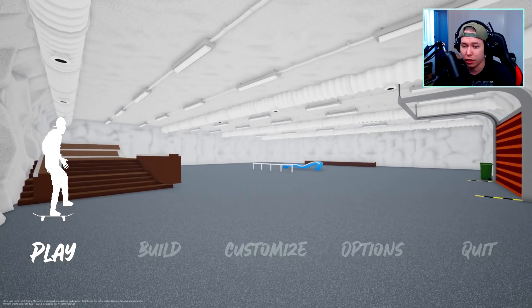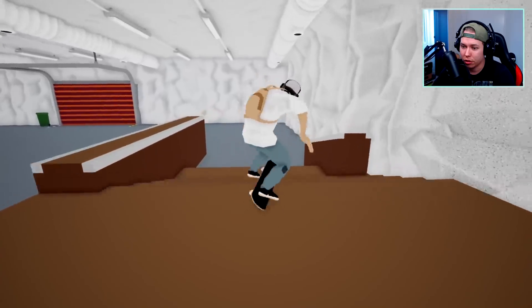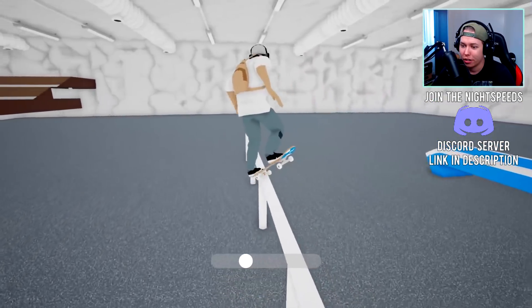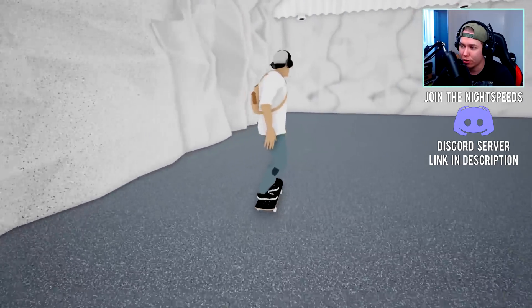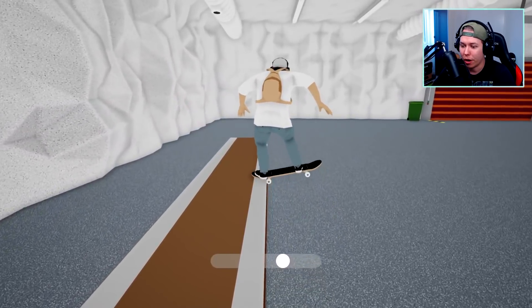Now this is our little place to skate. Let's see how much speed we can get — enough to trey flip the double set first try! Nollie flip out of that frontside nose grind over crook — we got our... oh my god.